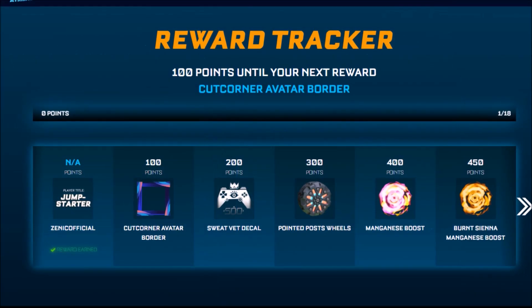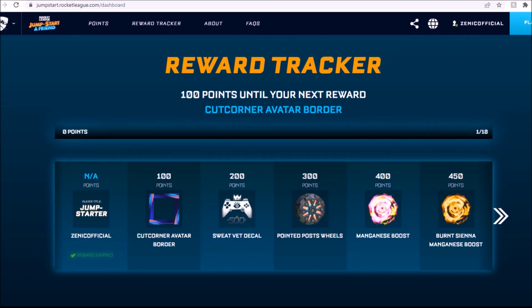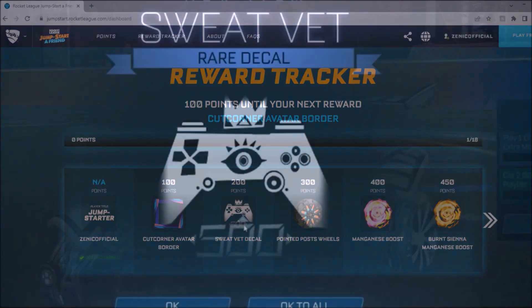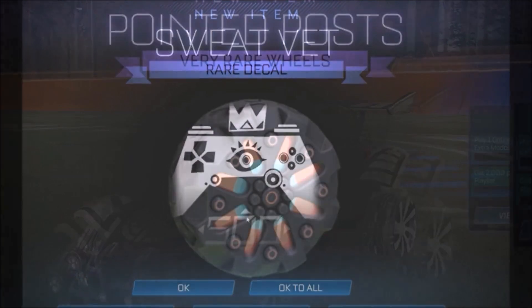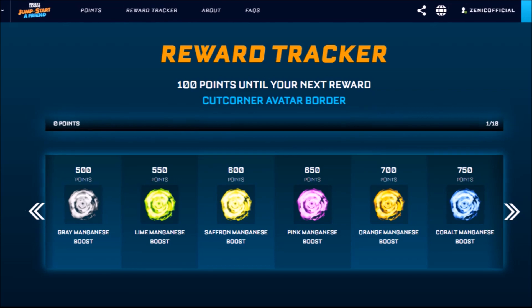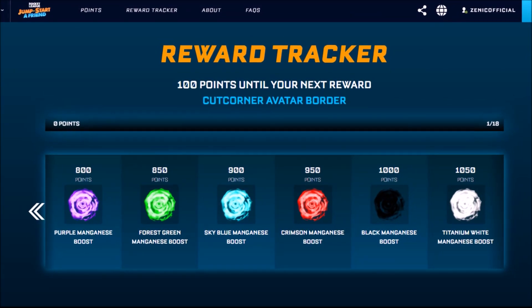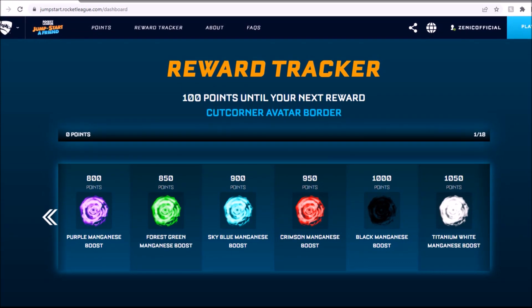The first set of rewards — you can see the title right there. We have a little border, and you get a Dominus decal, you also get yourself a wheel, and you also get yourself all of the boots which are going to be painted, as you can see on screen right there. The further you get up, the better the paint. You've got burnt sienna and grey at the bottom, and then you move over to the last page where you've got crimson, black, and titanium white.